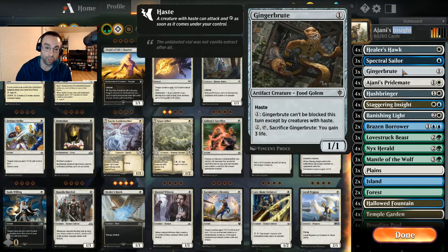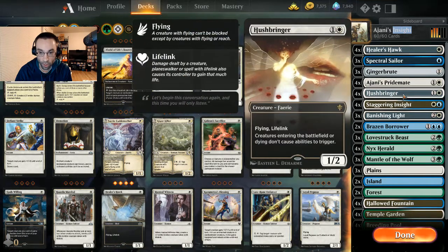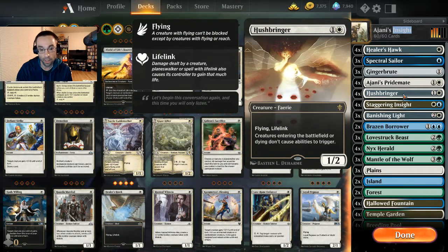We're running three Gingerbrutes — a 1/1 with haste. In a three-color deck, having a colorless artifact is pretty sweet so we can get it down on turn one regardless of our opening lands. By paying one, it essentially becomes unblockable — can't be blocked except by creatures with haste. We probably won't use the sacrifice-to-gain-life ability much, but it can boost our Pridemate in certain matchups.